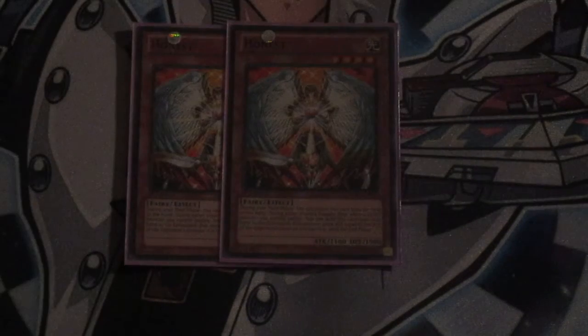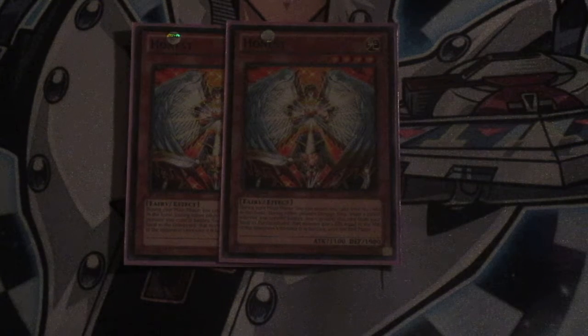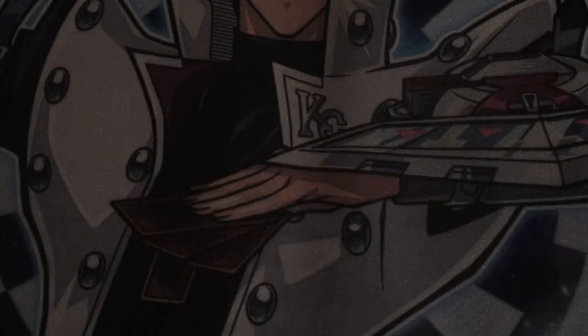Next card is a two-of: I run two copies of Honest. Honest is the hand trap for Light Attribute decks. Basically, whenever your Light Attribute monsters battle, you can discard this card during the damage step and the monster that's battling gains the attack of your opponent's monster that is fighting. The reason why it's at two is because it's only semi-limited right now on the ban list. The cool thing is you can actually tutor it out of the deck pretty easily — I'll explain that when I get to the spell card.